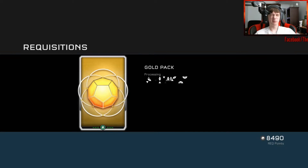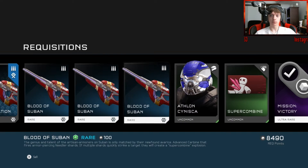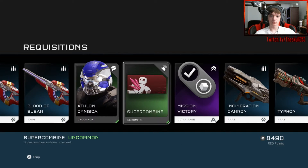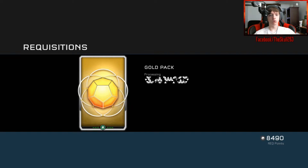Three gold packs left — I hope to get some cool armor. Blood of Subin certification — armor-piercing needler shards, you can super-combine people, that's cool. Super Combine emblem. Athlon Sinisca — the inner layer uses a magneto-rheological system perfectly tuned to the peculiarities of Spartan physiology. Mission victory! Incineration Cannon damage boost. More vehicles and such. Two more packs — that's it.